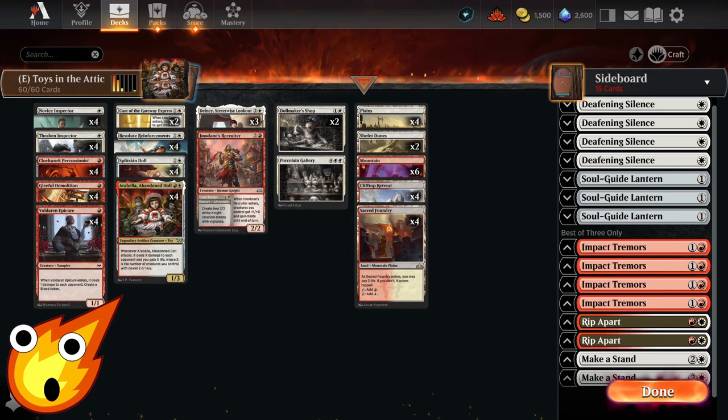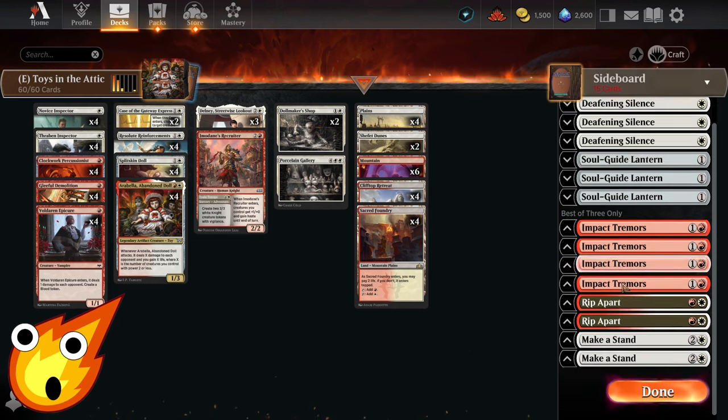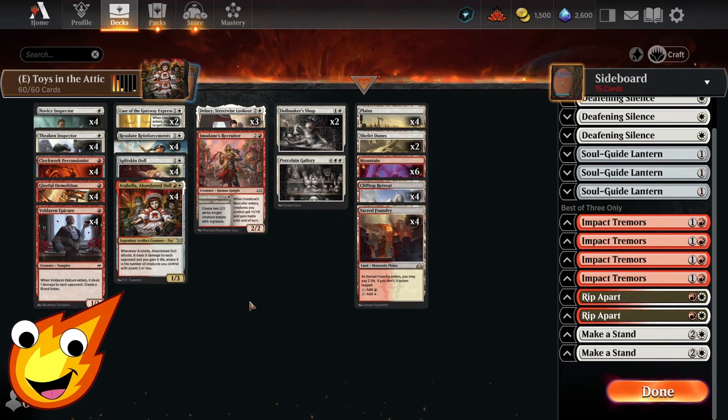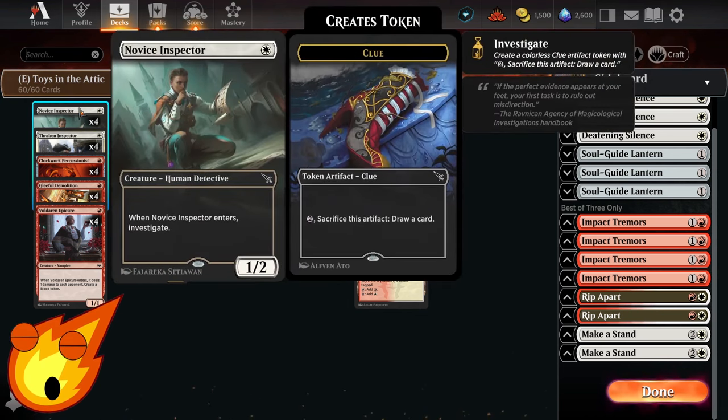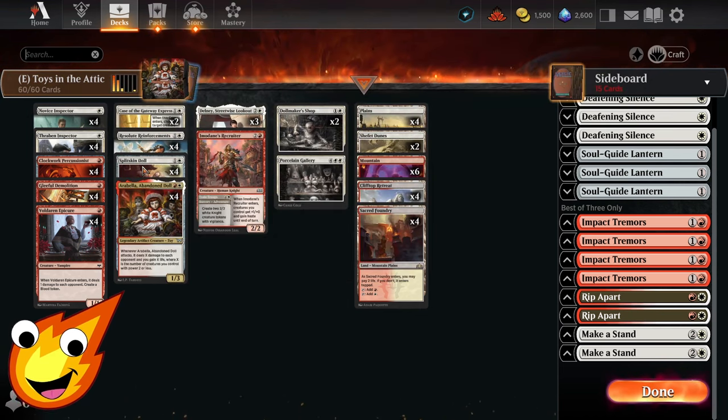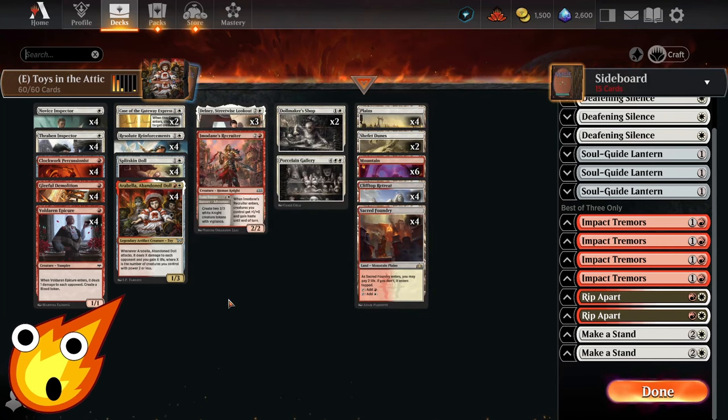Now, having said that, I will acknowledge at least one thing we didn't see in the matches today — and that is our biggest weakness, which is we are susceptible to Wraths. If our opponent just blows up the whole board a couple of times, our deck doesn't get a chance to do much of anything, and you will end up being very, very sad. However, that's also why if you're playing this in Best of 3, you do have some options in the sideboard. There are also plays you can do to just help rebuild — utilize some of your tokens to draw more cards, or use cards like Splitskin Doll and Resolute Reinforcements to rebuild the board very quickly.